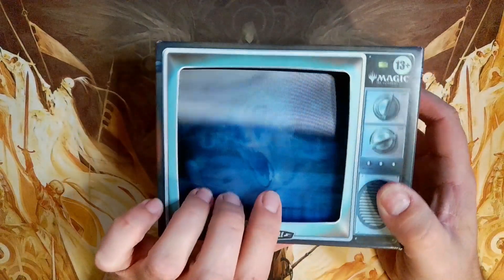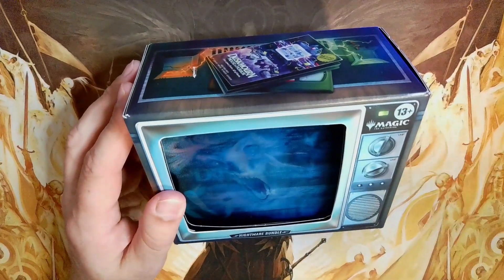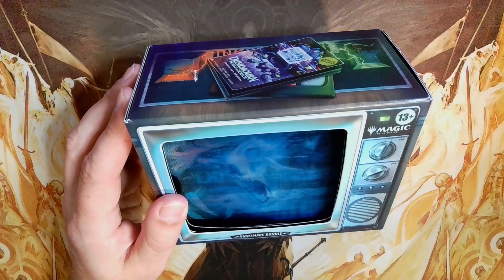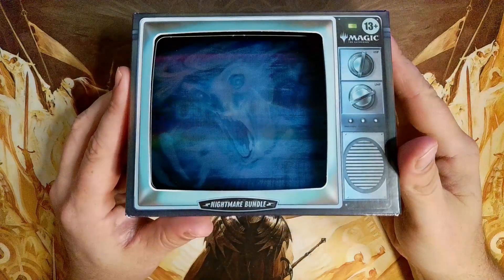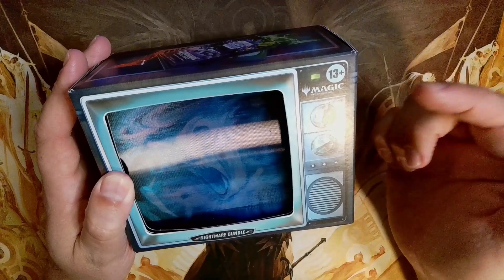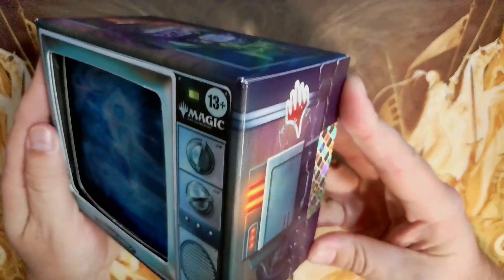There's also a holographic insert which I think is magnetic. I really like that they're leaning hard into Duskmourn being a horror plane with this Nightmare Bundle. I really like that it's in the shape of an old 1980s TV with knobs to turn it on and change the channels — very nostalgic for me since I am an 80s baby. They really hit it out of the park with the design of this box.